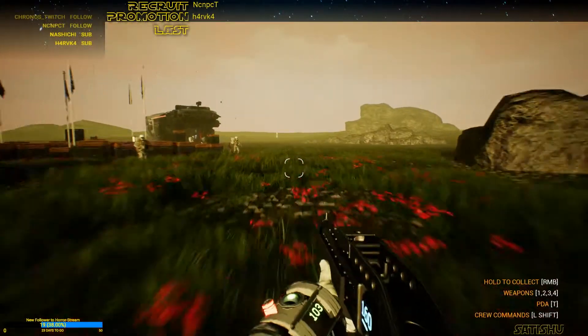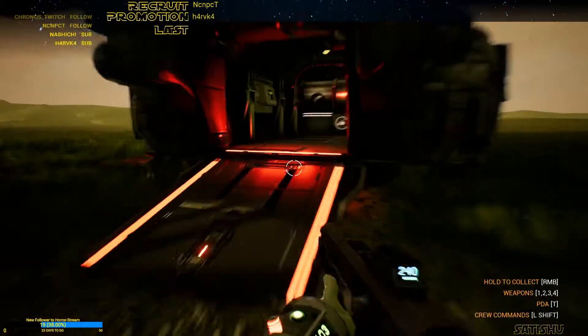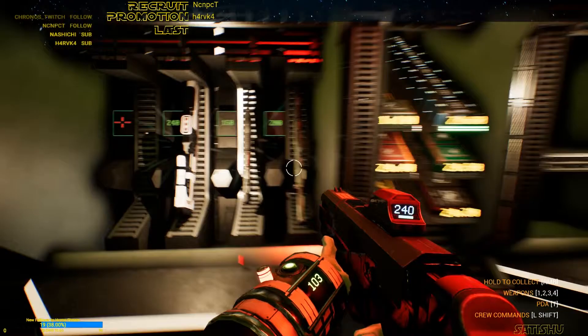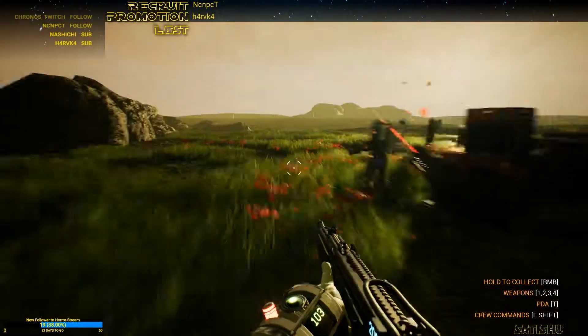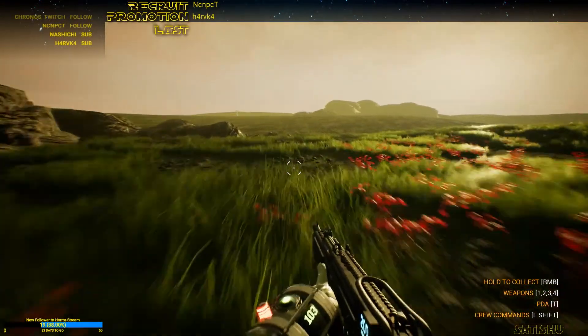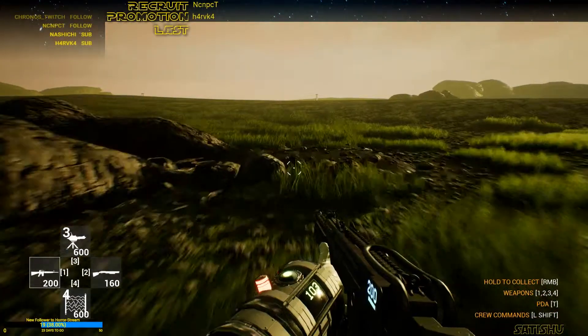I want to switch buttons — I want to switch that to the machine gun. So now we are going down. We have some turrets, that's nice.